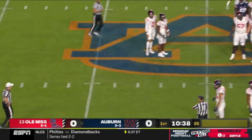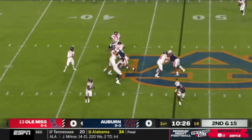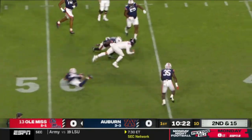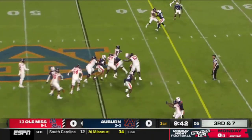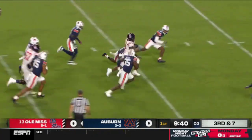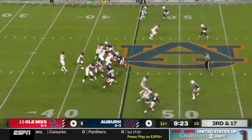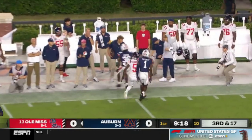There was movement up front pre-snap — second and 15. Dart being chased, he pumps and then dives. They're down by seven, keep it on the ground with Judkins, and Judkins will get the first down for an explosive gain. Third down and 17, pressure up the middle against Dart — he goes downfield looking for the back shoulder.